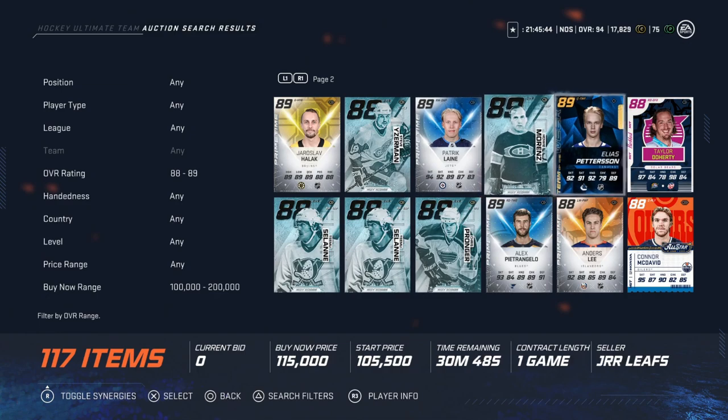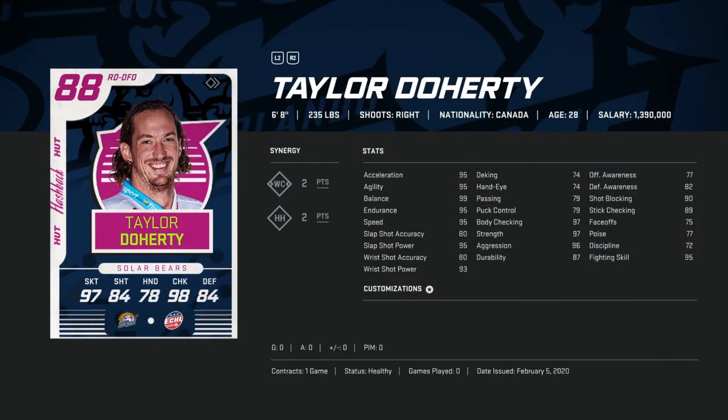Lastly in the 100-200k bucket is the 88 Flashback Taylor Doherty — 6'8" 235, 95 speed, acceleration, and agility with 99 balance, 97 body checking, and 95 slap shot power. This card is insane to use. Stick checking is 89, and you can get him for under 130,000 coins — kind of a must in my opinion. You can deny zone entries with him, he's gigantic, his speed is great, and his slap shot is fantastic. I've used him for a really long time.